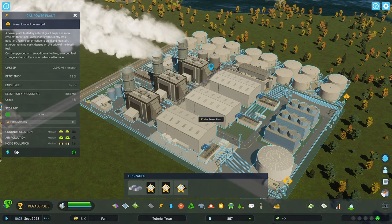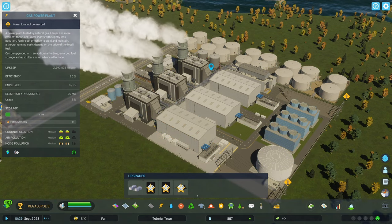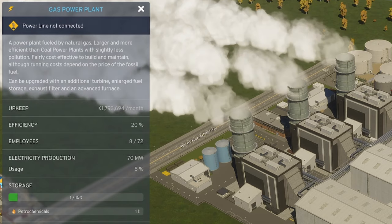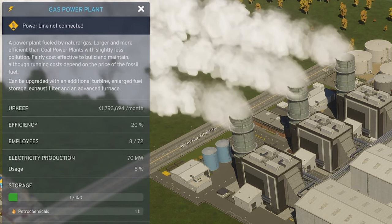One thing to note is that some of these upgrades also require additional employees. As you can see, my tutorial town is still quite small, so the efficiency has taken a hit as a result of not having enough employees to effectively run this power plant.